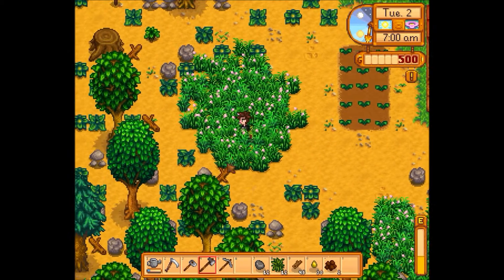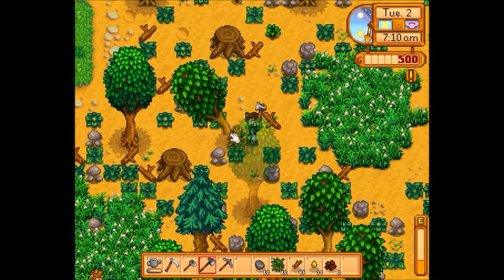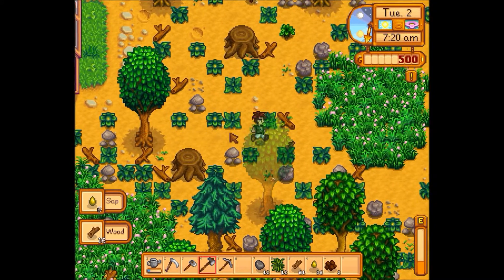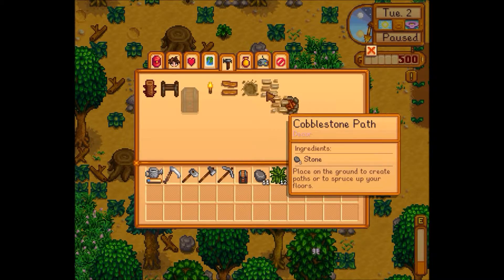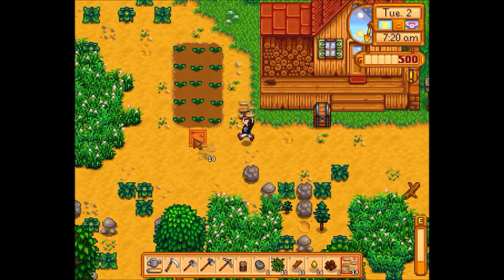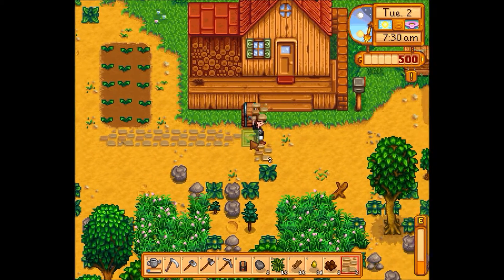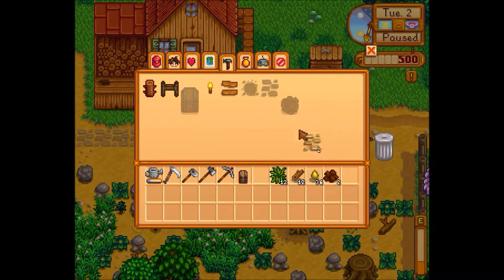Crops are all watered up. I'm gonna go ahead and get enough wood for the chest, then we'll go see Willy — he's just down on the beach. Off to a good start. Let's make another chest; that one's gonna go inside. While we're at it, let's pretty up the place a little bit, put a good path coming right through here.